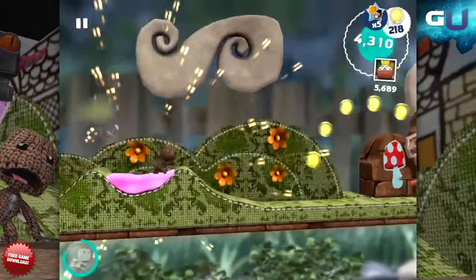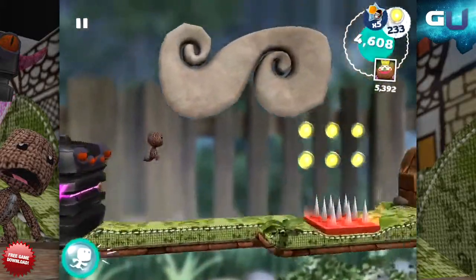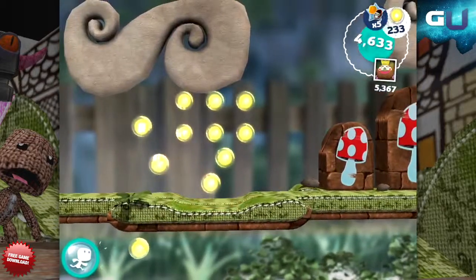Up next we have the Lucky Chest, which, just like the name says, gives you random booty to boost your Sackboy's career, the rarest of which are Aviator Tokens for a special rare costume.